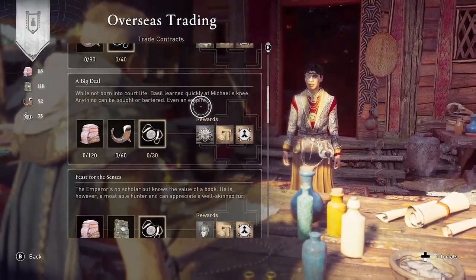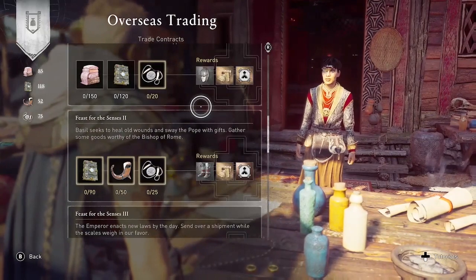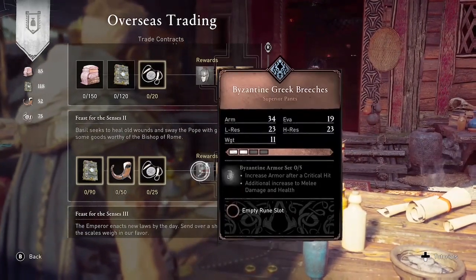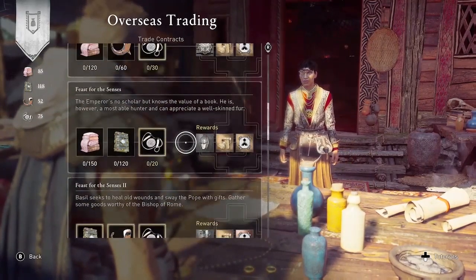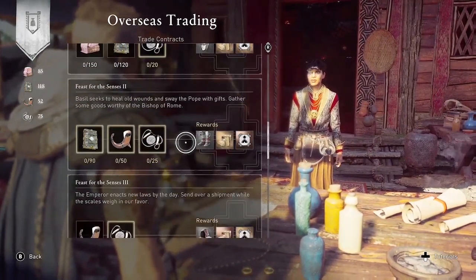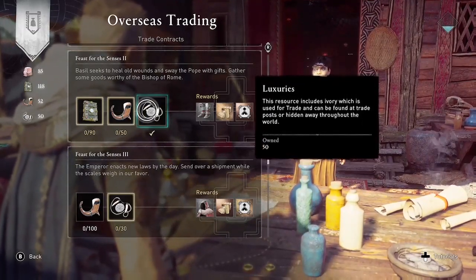You can produce even more supplies by building a worker's cottage at your trade posts. In order to build the worker's cottage, you will need trade post supplies, which you get by doing raids throughout Ireland.